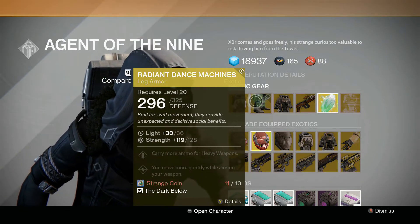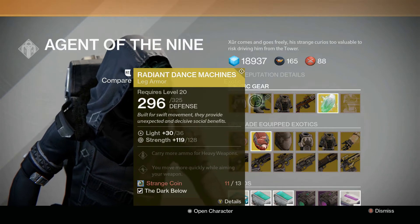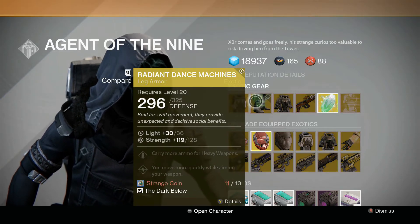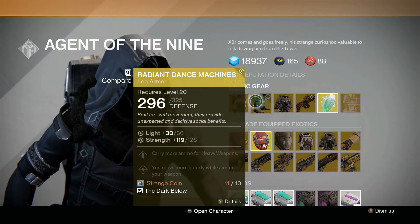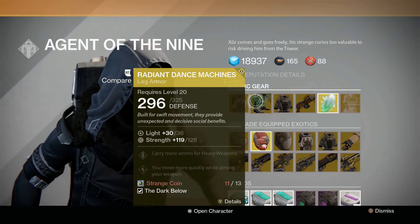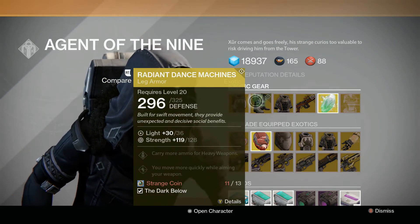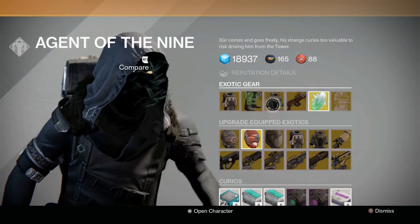Radiant Dance Machines: carry more ammo for heavy weapons, move more quickly while aiming. Not my favorite Hunter exotic either. Heavy weapon ammo is nice, but you can get that off of raid gear, and the move quicker while aiming — again, there's better exotic perks out there, like Don't Touch Me, or Knucklehead Radar where your radar stays active while you're aiming. All sorts of things that are better.